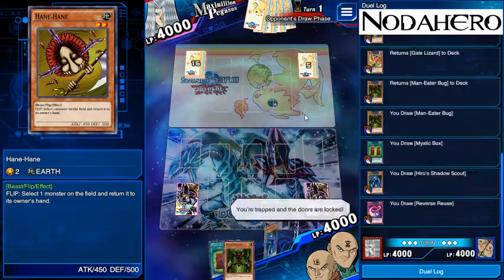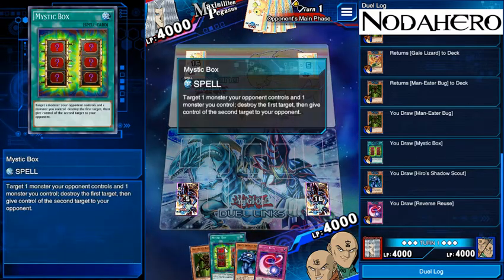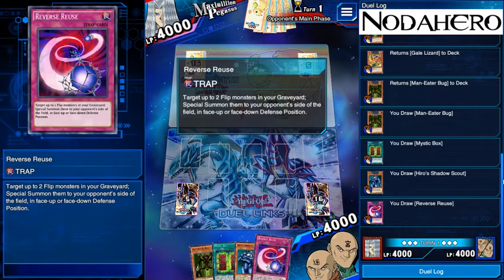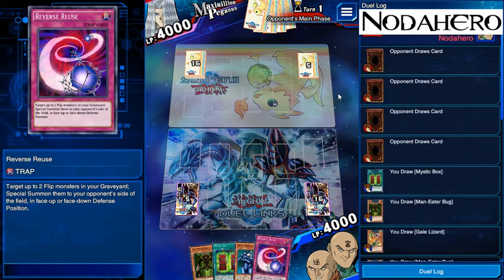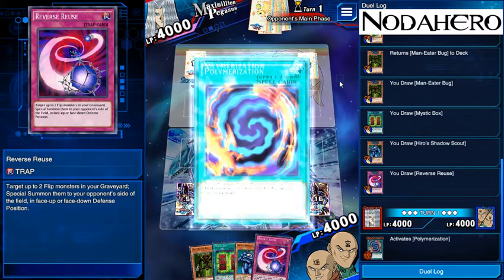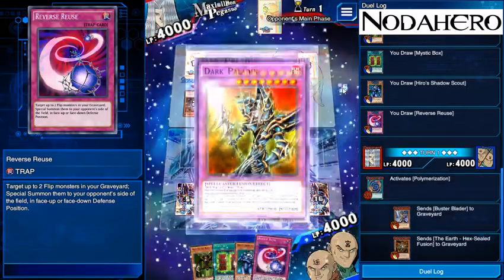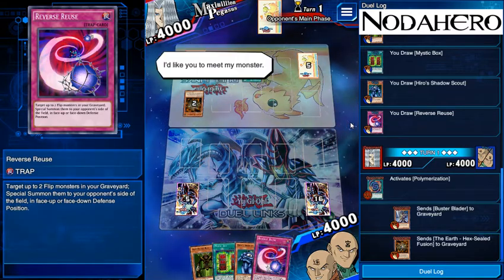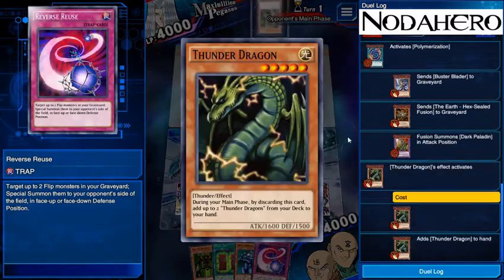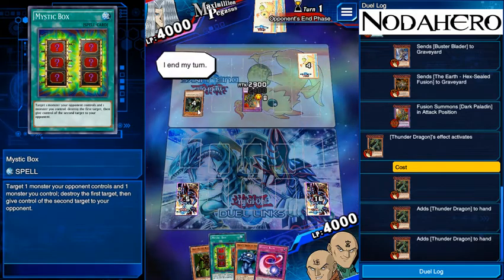Actually we've got a Man-Eater Bug, we've got the Mystic Box, a Shadow Scout, and a Reverse Reuse — so really all we're looking for at this point is Remove Brainwashing to be in perfect position. The fact that we don't see Mind Scan as the starting ability for Pegasus makes me think if he specifically chose Pegasus for something it's probably for Extra Extra Creator, neither of which I'm terribly afraid of. He's starting with Dark Paladin, so he's really going to be kicking himself in a moment when this Mystic Box comes and does its thing. His hand is just two dead Thunder Dragons.